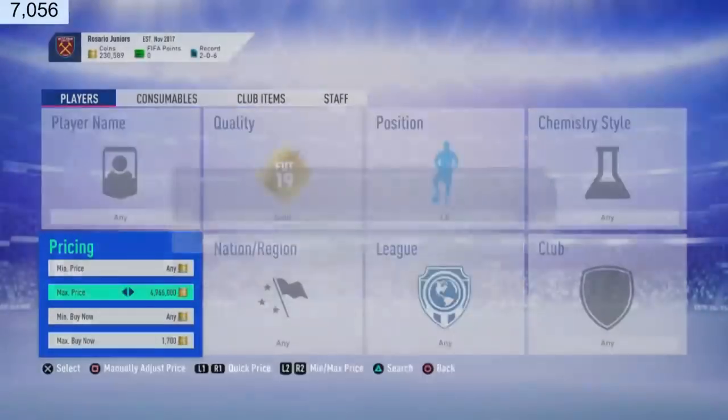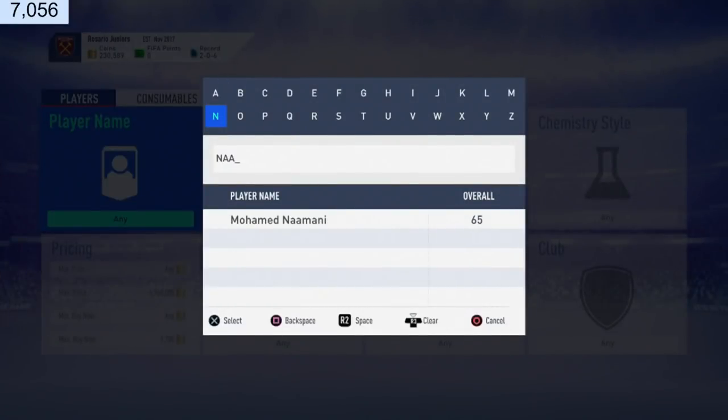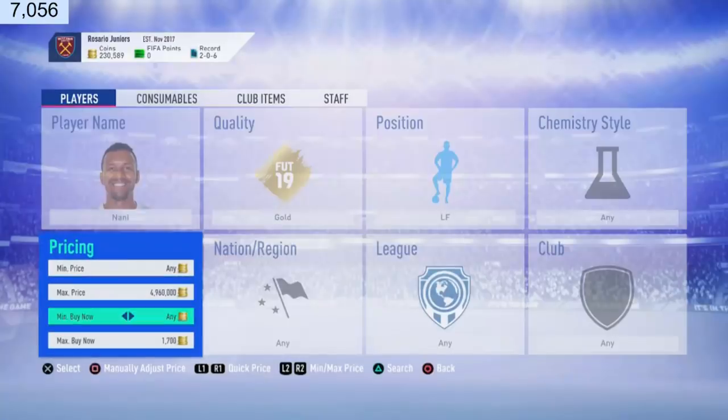It's that simple, boys. You just go left forward. Let's check the young players — this is going to be the first one. How much is Nani going for?